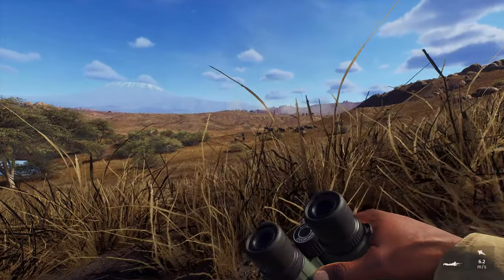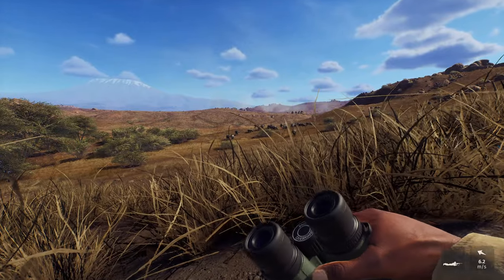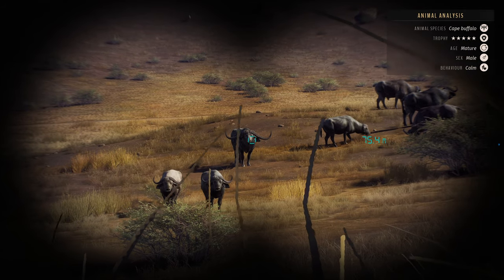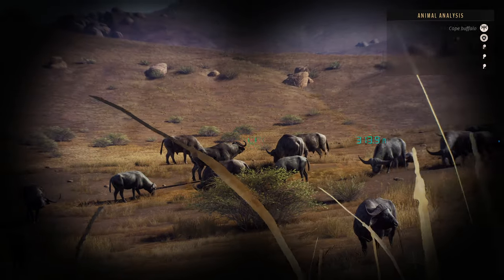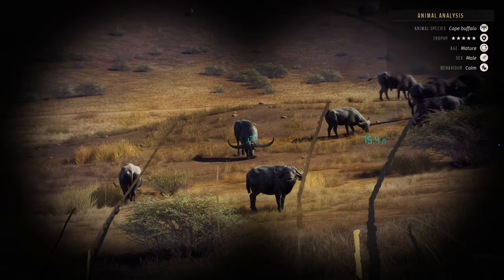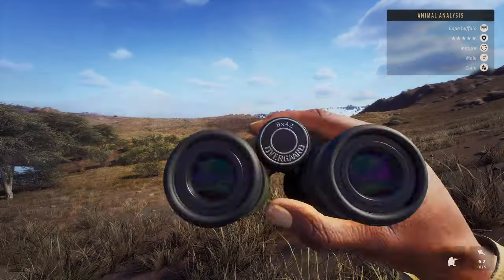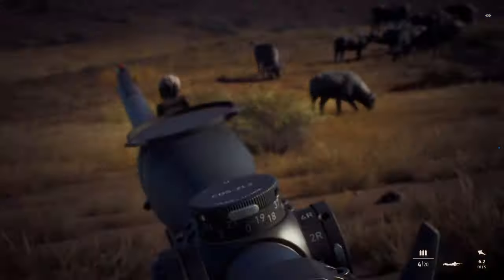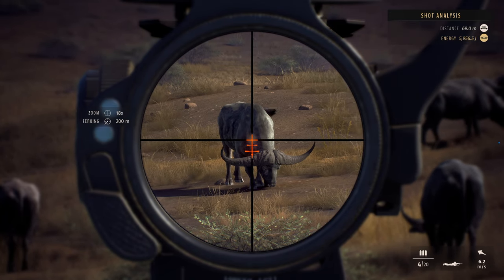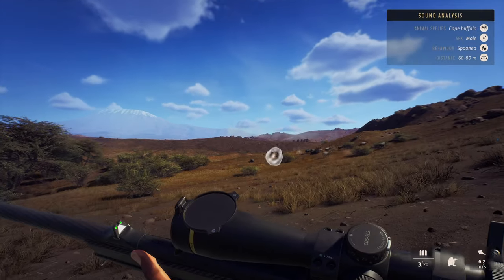Guys, we have finally done it — after many failed attempts at growing a 5-star cape buffalo, we finally have one in front of us. I think at this point I've had at least 3 or 4 of the 4-stars that we were saving just not make it unfortunately. This guy, though, has finally made it to a 5-star cape buffalo and we're going to go ahead and take him down. We've got some other decent ones in this group including a 4-star, so hopefully in the future we can get another one to grow to a 5-star. This will be our second 5-star trophy, and I was planning on getting all of the 5-stars — at least the first 3 or 4 — in the same video. And that is the end of that beautiful 5-star.